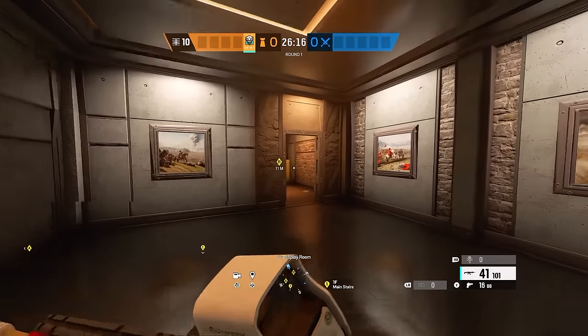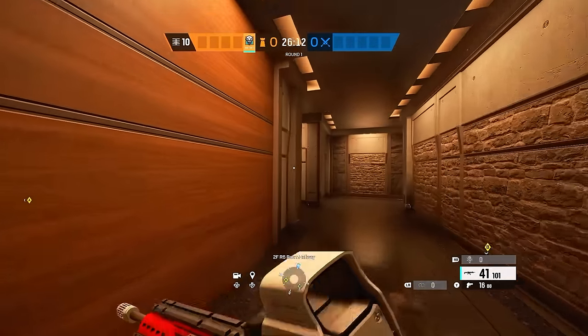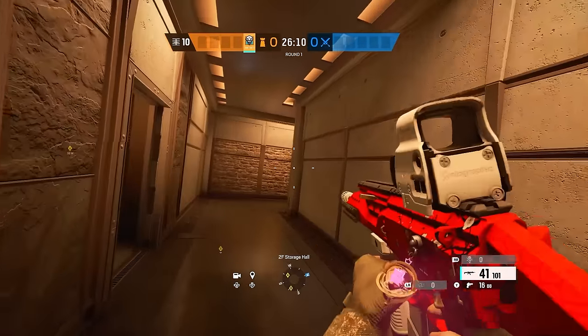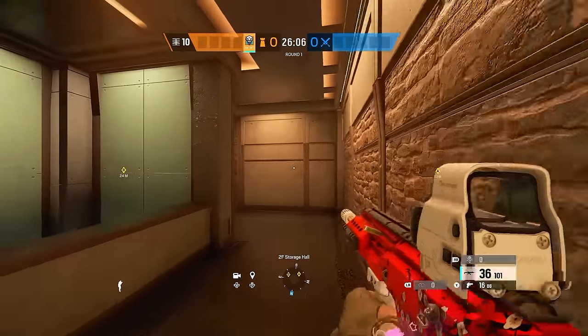That's pretty much it. This is a pretty simple strat — you basically just play off your Elah mine if they push that door. I would say they do at least over half the time in my games. So it should be free kills for you.